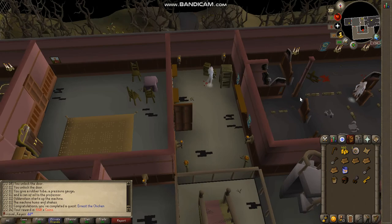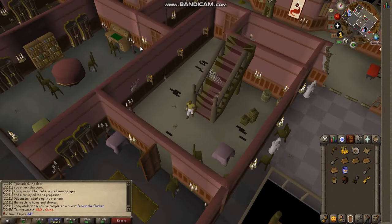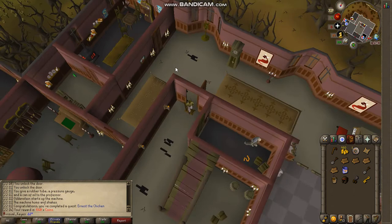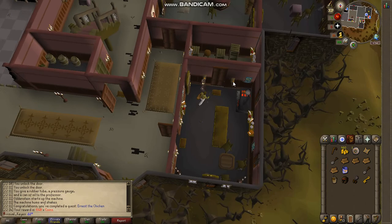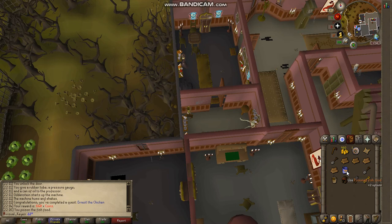Once you grab the fish food, the next step is to go grab the poison, which is on the first floor — not the second floor. It's somewhere over there. Open this door, open that door, open the other door, and go grab the poison. Once you grab the poison, use the poison on the fish food.